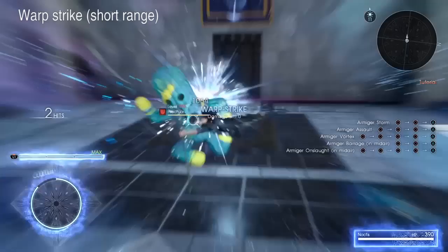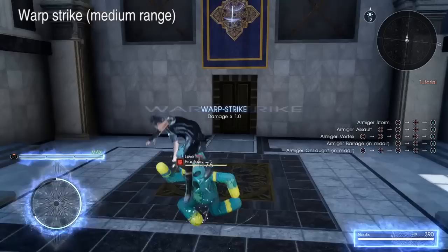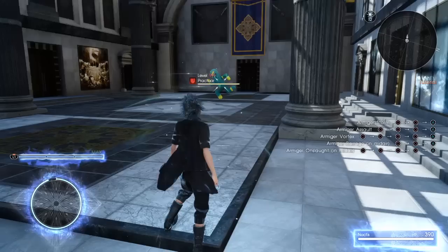Finally, you have three different warp strikes during Armature Unleashed. The short range warp strike only works on the ground and seems decent for crowd control. From medium range or short range while in the air, Noctis will do this warp attack with his sword. And this warp into spin to win is the long range warp strike.